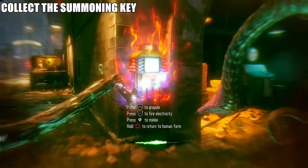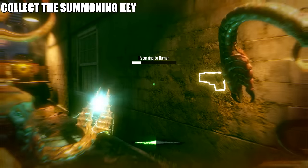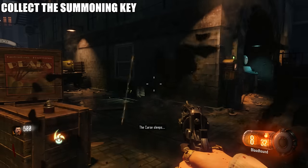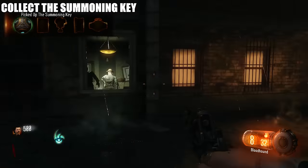The first thing you want to do is right as soon as you spawn in, go ahead and go into this afterlife mode. You want to go ahead and break that box behind the truck right here, because that is the first thing we're going to need — the summoning key.